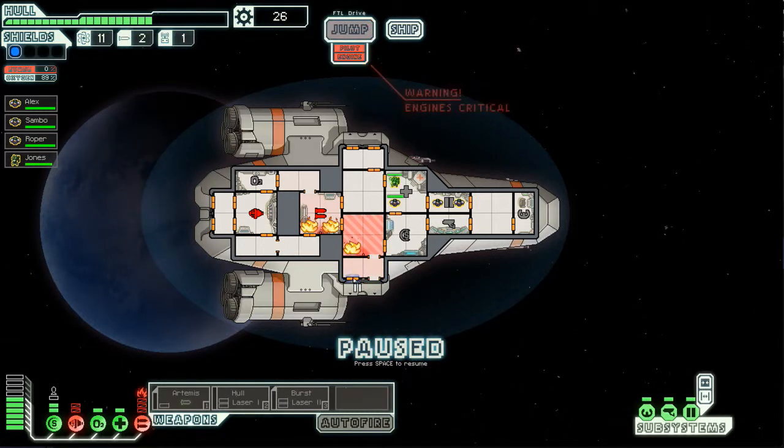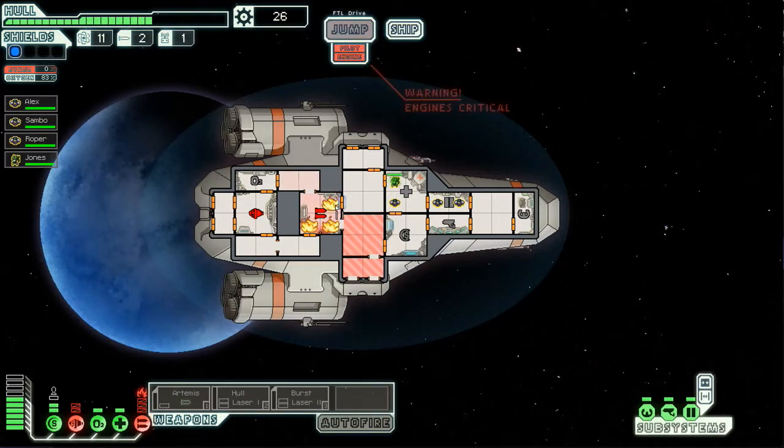We're gonna open these doors and vent out all the fire and let the oxygen escape out of that room. That should put out the fire, and then after the fire is out we'll send the guys in and fix up the ship. Looks like that did its job, so we're good on that.